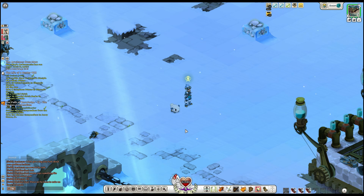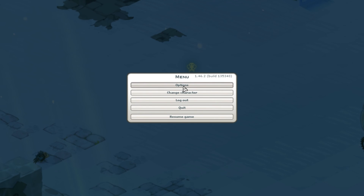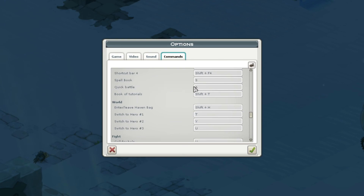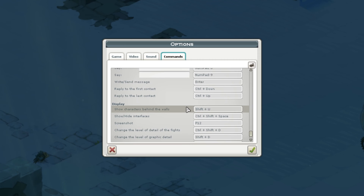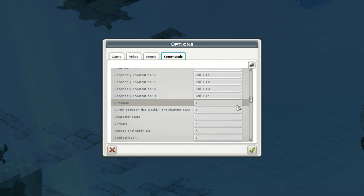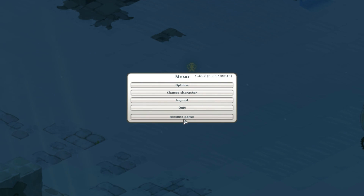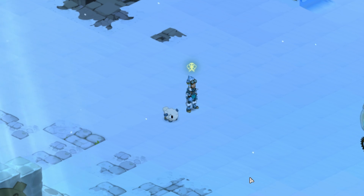The menu options let you adjust game, video, sound, and command settings. I don't recommend manually changing key bindings unless your keyboard is broken. You can also use this to change character or quit.